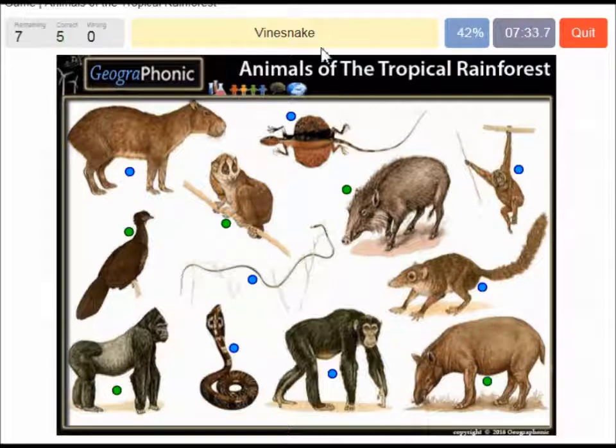A vine snake. A flying dragon. A common tree shrew. Orangutan. An Indian cobra. A capybara. A chimpanzee.